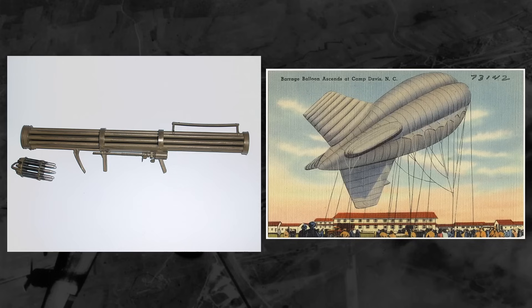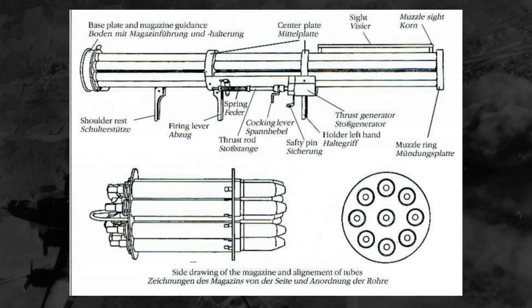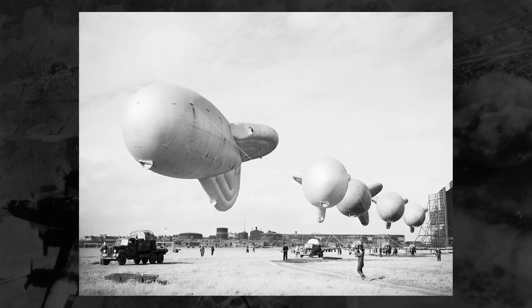Quickly looking at both of these: the Fliegerfaust looked like a minigun barrel, but it would fire a cluster of rockets at low-flying ground attack aircraft. A few were made and used before the war ended, and their overall effectiveness was likely minimal. The barrage balloons, on the other hand, were literally just blimps attached to the earth with a steel cable. These cables could destroy low-flying aircraft by cutting right through them, and the blimps themselves acted as obstacles. Their effectiveness wasn't that great, but they were very simple to use.